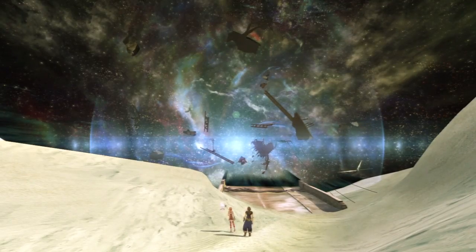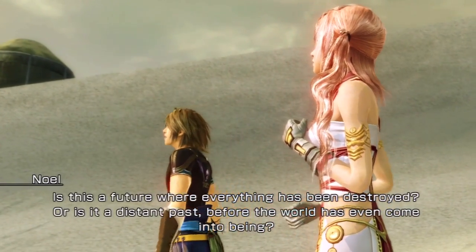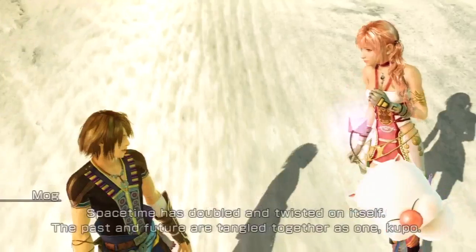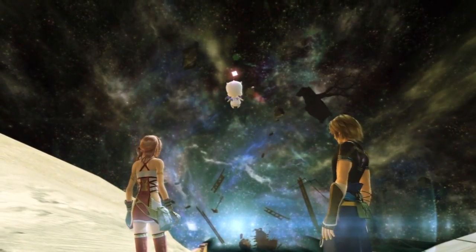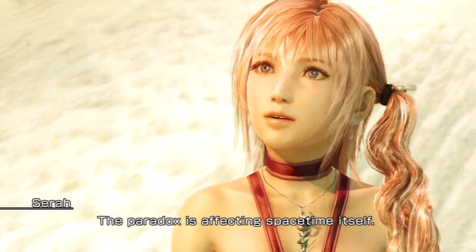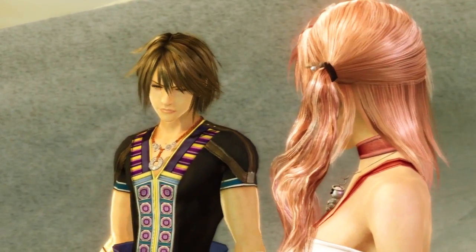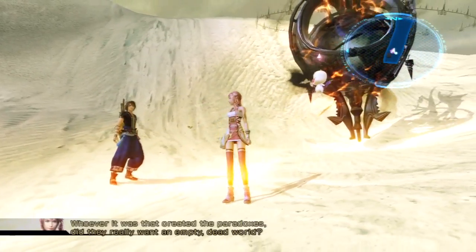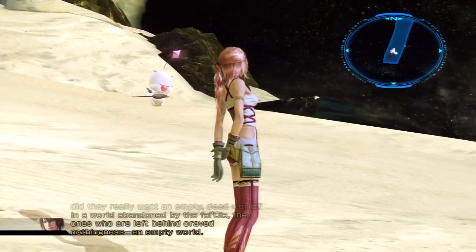What's happening? The world is falling apart. Is this a future where everything has been destroyed? Or is it a distant past before the world has even come into being? Space-time has doubled and twisted on itself. The past and future are tangled together as one. The paradox is affecting space-time itself. Right. And we have to find out what's causing this. Whoever it was that created the paradoxes, did they really want an empty, dead world? In a world abandoned by the Fal'Cie, the ones left behind craved nothingness — an empty world.